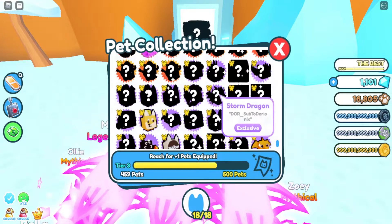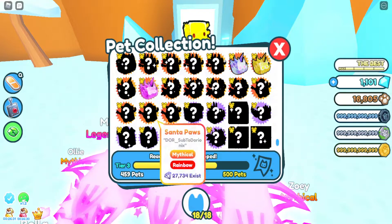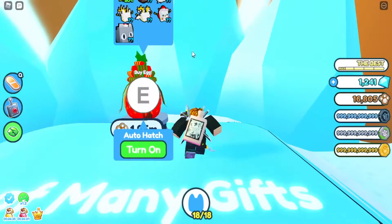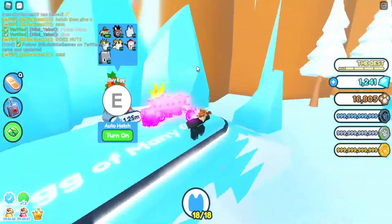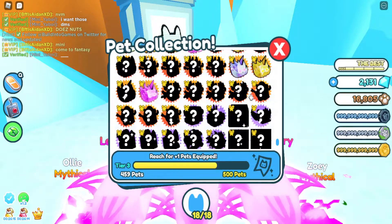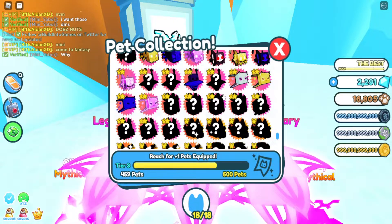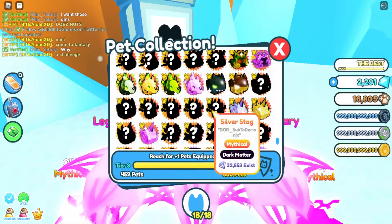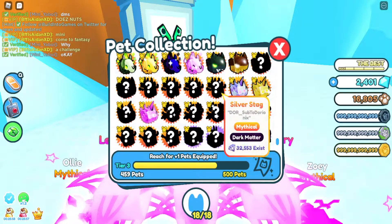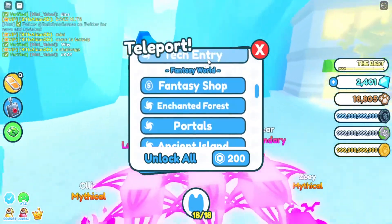Let's see the new mythics — Silver Dragon, Santa Paws, Santa Paws. What is that cat? Wait — Silver Paws, Silver Dragon, North Pole Wolf... and apparently there's a Silversag too. Okay, so yeah, that's cool.